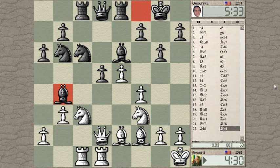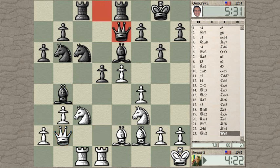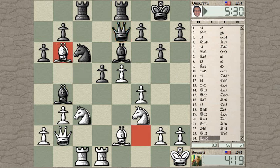He's pinning my knight — interesting play here. Let us unpin once again, renewing that threat. He's left his knight undefended, so let's take that — I was planning to take that knight anyway; even better when it's not defended.